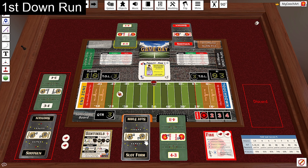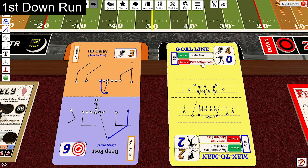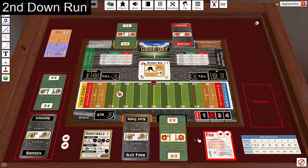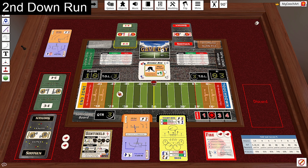Here on first down, the Sentinels call a special run — halfback delay versus goal line. Three on four is a loss of one, but a move the pile plus one means the ball stays right where it is. It's now second down. They've gone slot form versus 4-3, calling an inside run versus tight run. This is a minimum gain of one. A game day card comes up — it's small in the hole, so that's actually a gain of three: one for the matchup and two for the game day card. It's now third down.